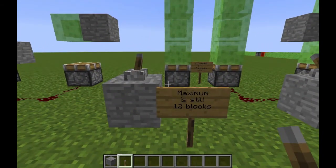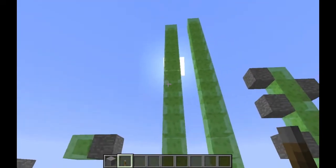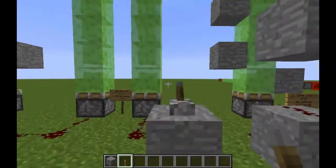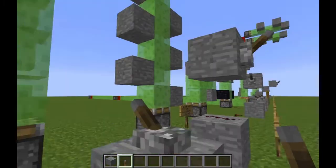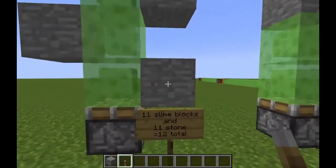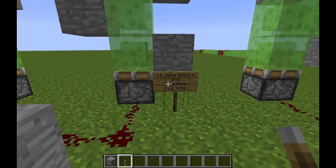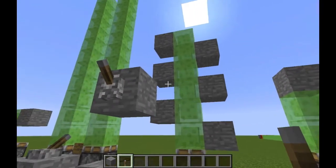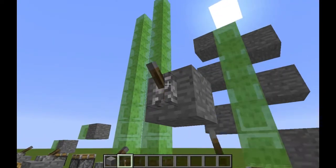The maximum is still 12 blocks. Here we've got a tower of 12 slime blocks and it still works. If you have 13 blocks, it doesn't work. By 12 blocks I mean 12 blocks in total, including all the other blocks around it — for example, six slime blocks plus slick stone still works as long as it doesn't go over 12.